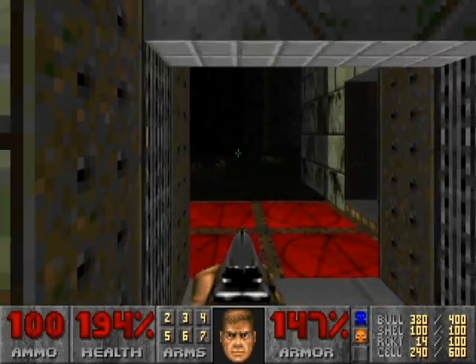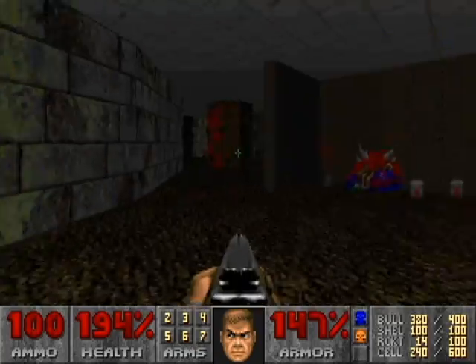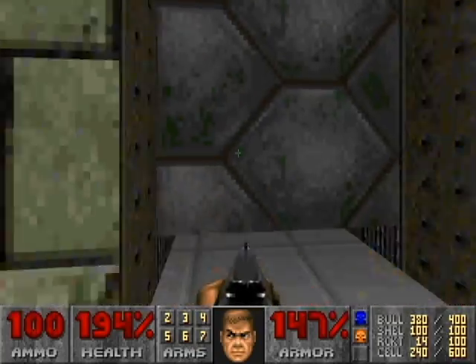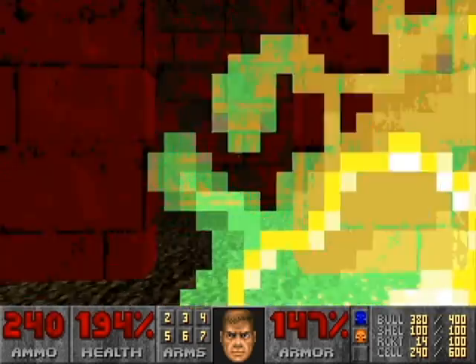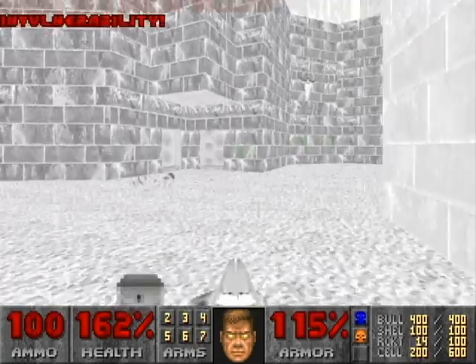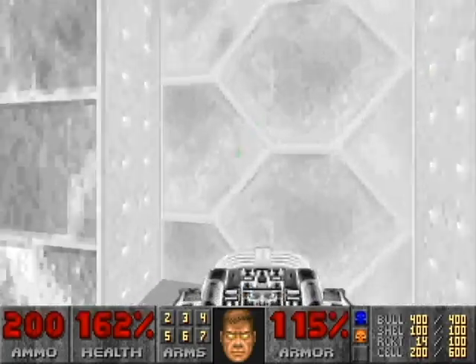Alright, so now that we have the blue key, we need to open up all these secrets, because you can only open them up with the teleporters, which is a pain, but we've got to do it.